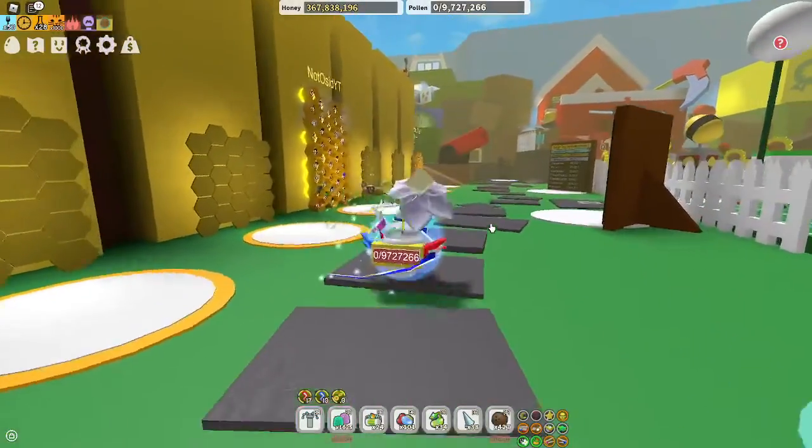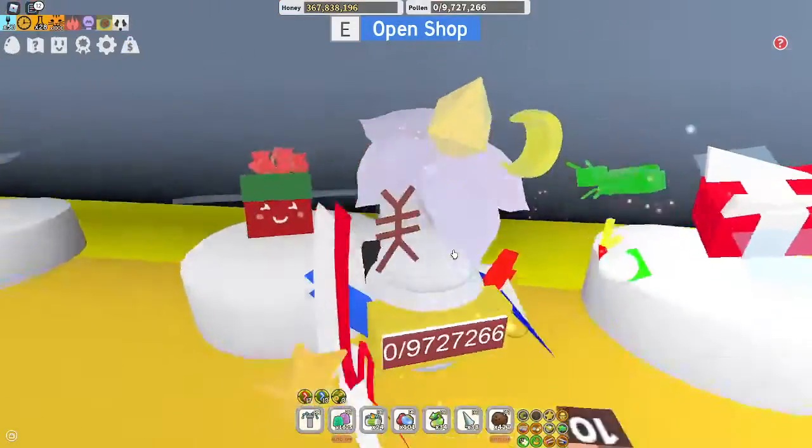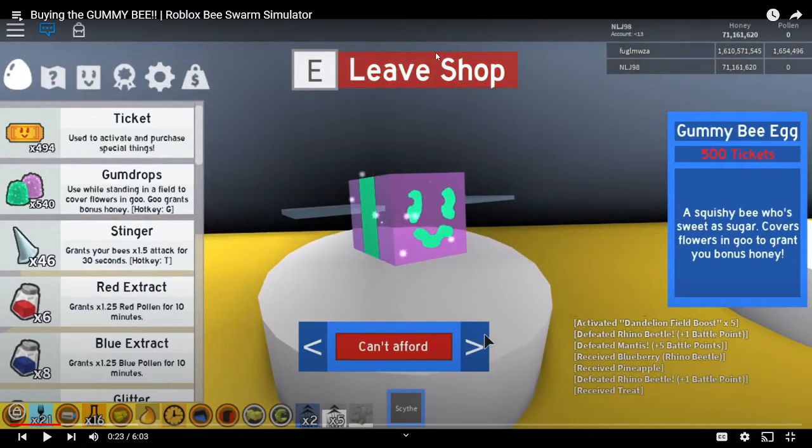What if I told you there were two versions before this? Festive Bee is a relatively new bee. Right now, Photon Bee is on top of Poppy Bee and there's no Gummy Bee — and this exists: a Gummy Bee Egg for 500 tickets.